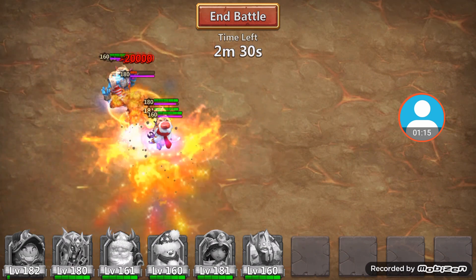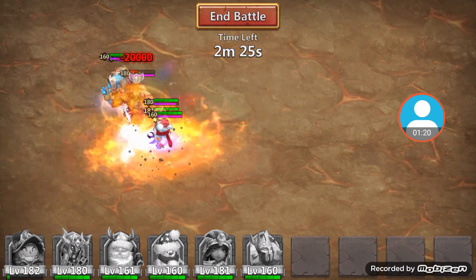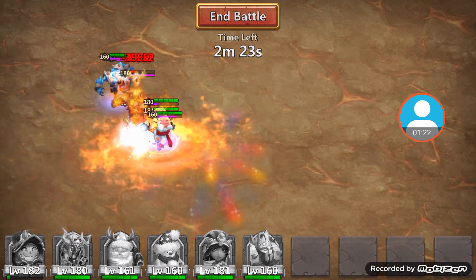After PD dies, just drop everybody else in and you just go to town. It's going to be a really, really easy drop.